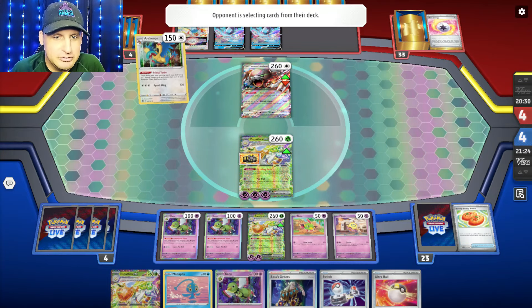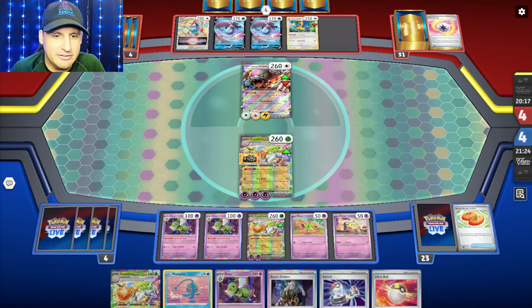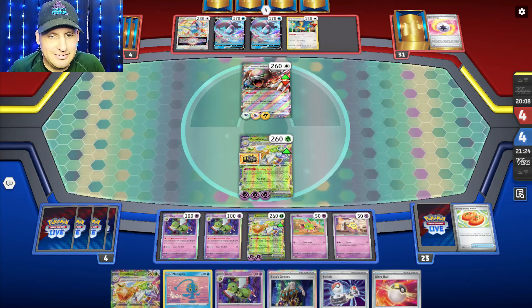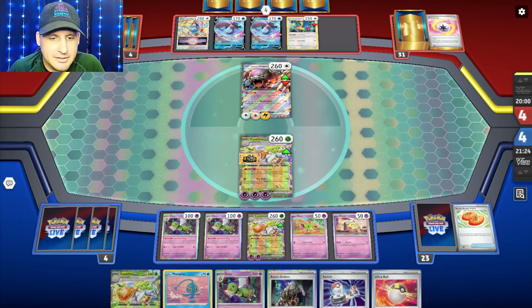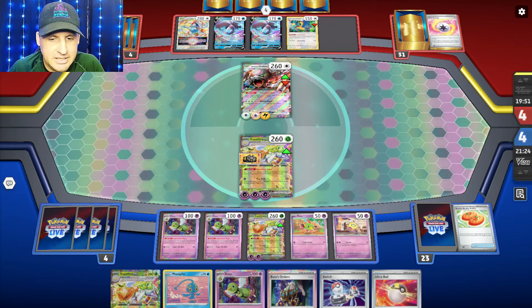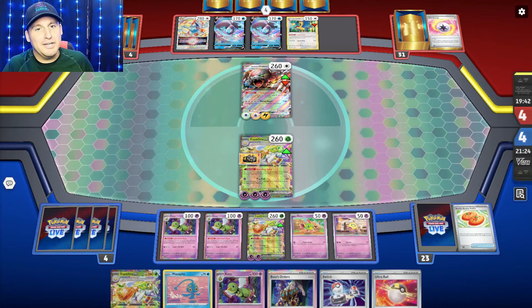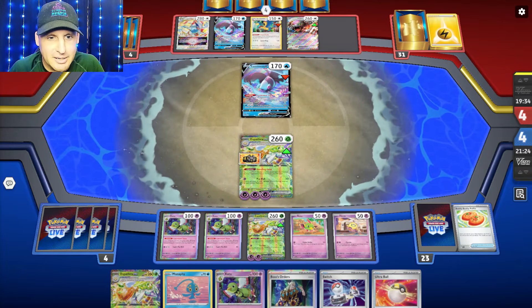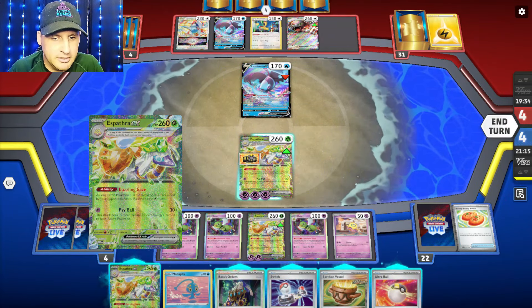Even if they get four energy with double turbo — impossible — they hit for 240, but it's only going to be 210 or less. Yep, they can't do it. Espothra makes them need an extra one. I've only taken two prizes. They're probably going to concede. Can I knock this out? I'd need two more energies. Or I just boss up their Archeops — that's pretty much the end of the game. I'll hit for 150 anyway. Boss up the Archeops — we're going to get a concede.